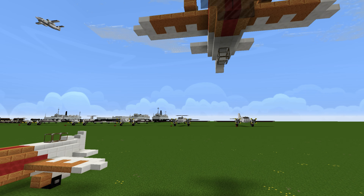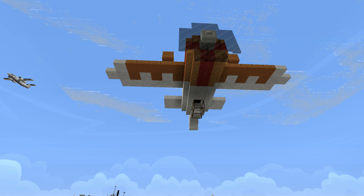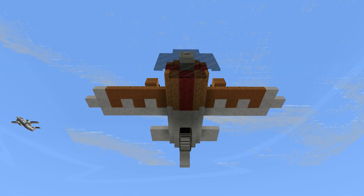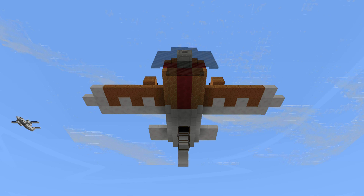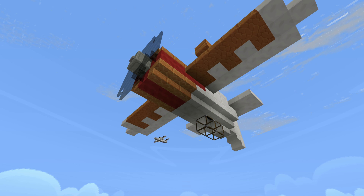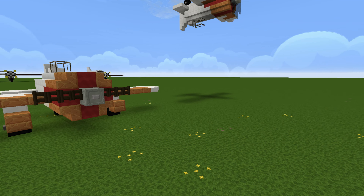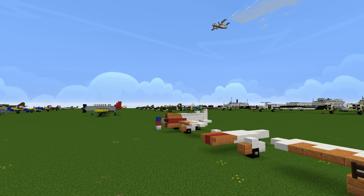Now if you've actually watched my museum series, I'm building an aviation museum. You should check it out if you haven't. I have a GB suspended from the ceiling upside down, so I decided for this tutorial to show you how to build it upside down as well, so you can have it in your world if you want to make an air show or something like that.